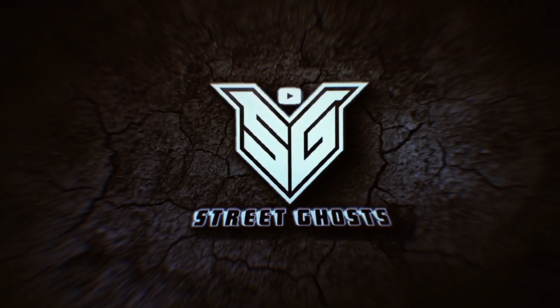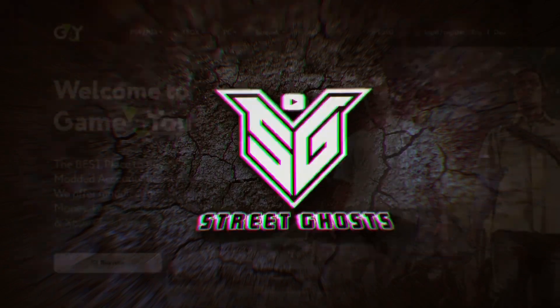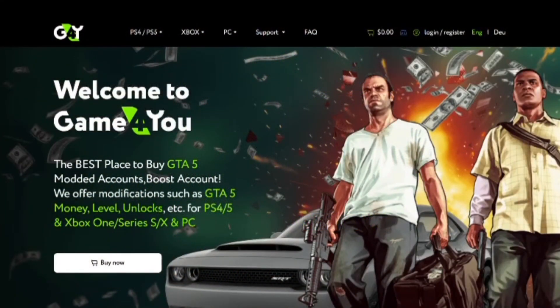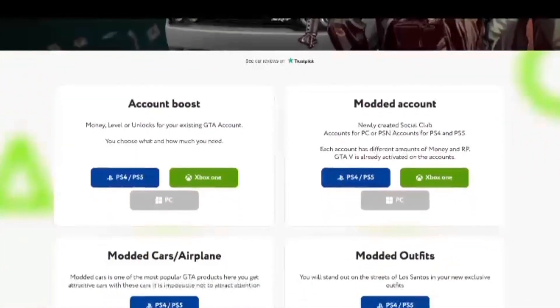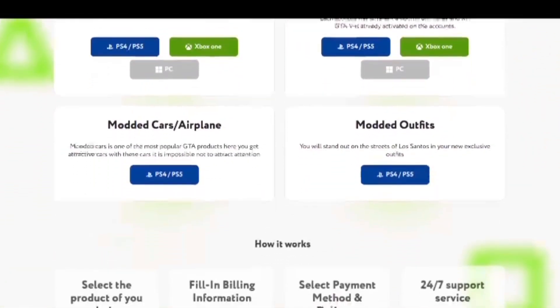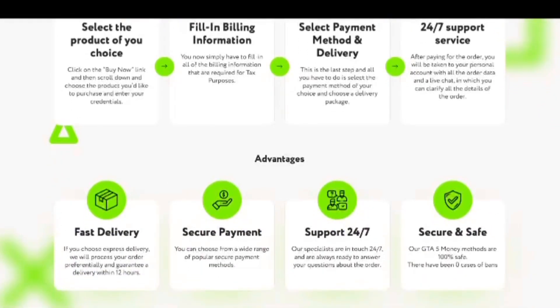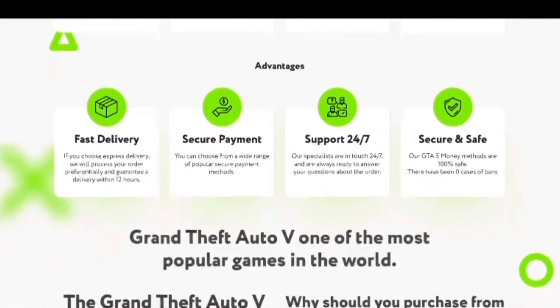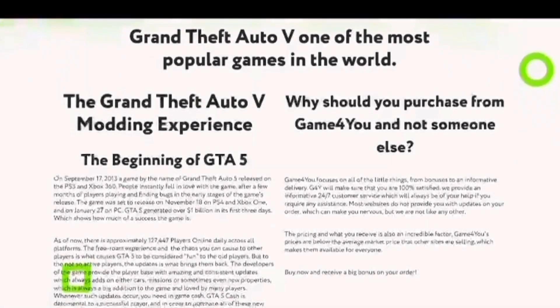Welcome to Games for You, where you can find the cheapest prices on the market, fast deliveries. You can boost your accounts or buy yourself modded accounts with billions of dollars. You can even purchase modded clothing, modded vehicles, airplanes, cars — you name it. Link is in the description. Use code GHOST for 15% off.